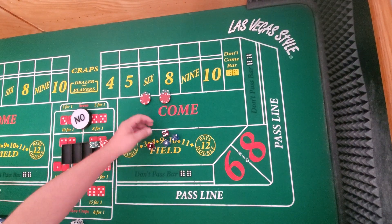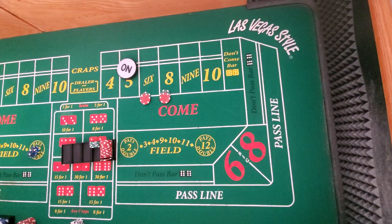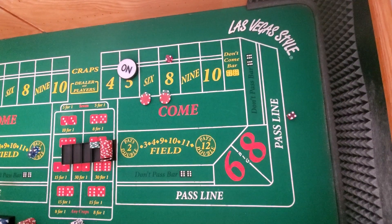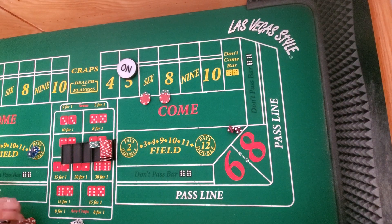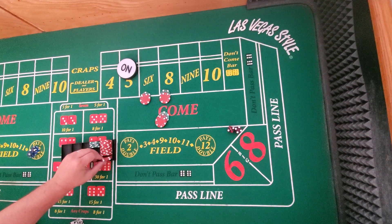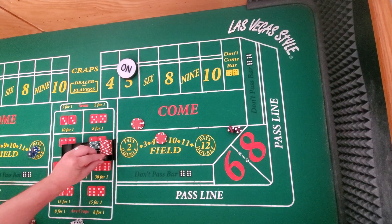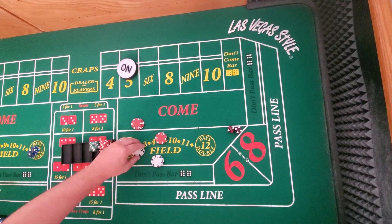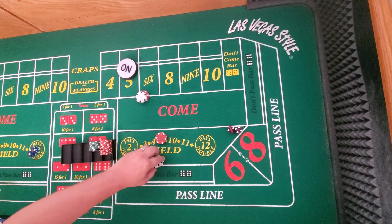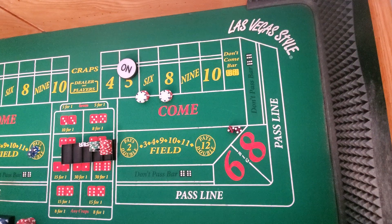So a $30 6 and 8. Let's say our point is 5. We've placed our bets, looking for a 6 or 8 before a 7. We got the 6 right off the bat — that's going to pay $35. So what we're going to do now is tell the dealer: drop our 6 and 8 bets down to $18 a piece. In one hit, you've successfully got a 6 and 8 for $18 a piece for $1 of bankroll value.